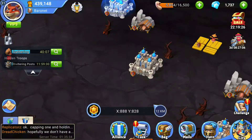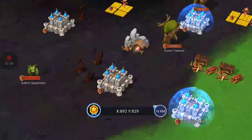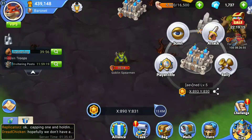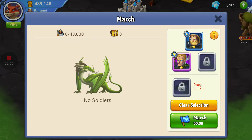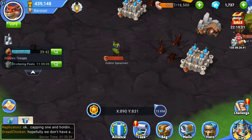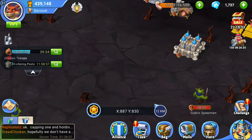You pick a guy, set a rally, do an eight-hour rally, and select all of your troops. I can hold 43,000 troops per rally, so that gives me plenty of space. I can do two rallies, which gives me an extra 86,000 troop capacity for storing them, which is very nice.